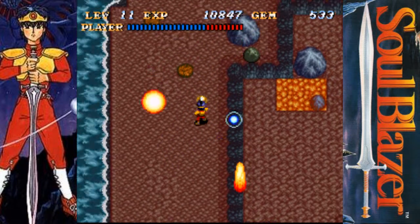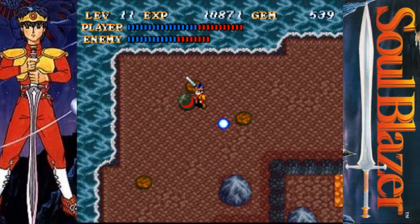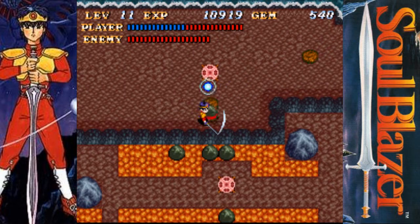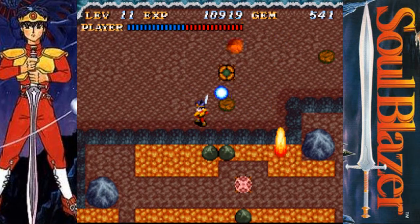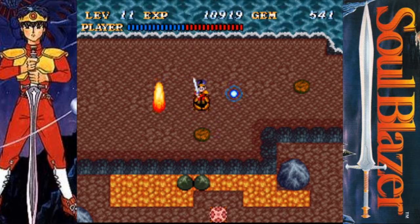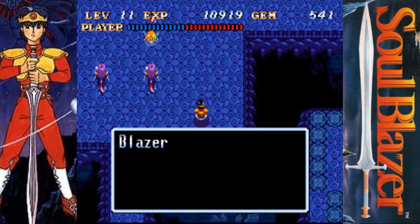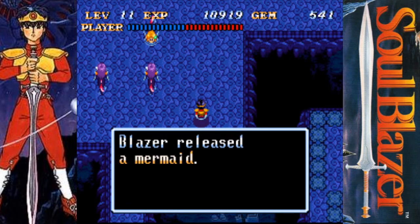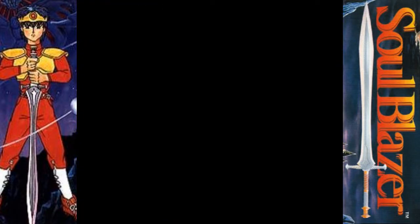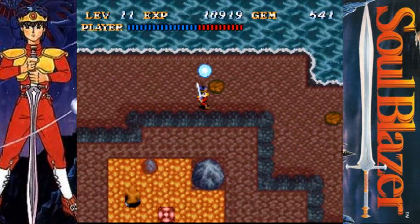I'm pretty sure I want to make a point of killing all these little rock dudes. Luckily, you do get a bit of HP back whenever you clear one of these lairs. That's a nice chunk of HP. And that was also the third dancer.